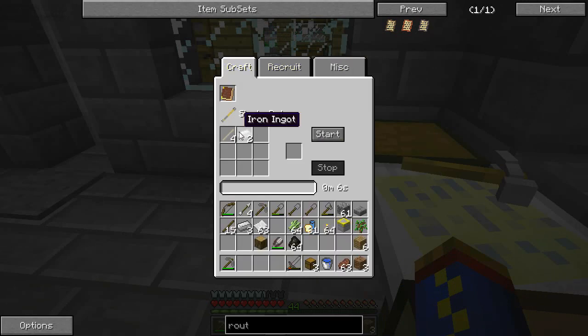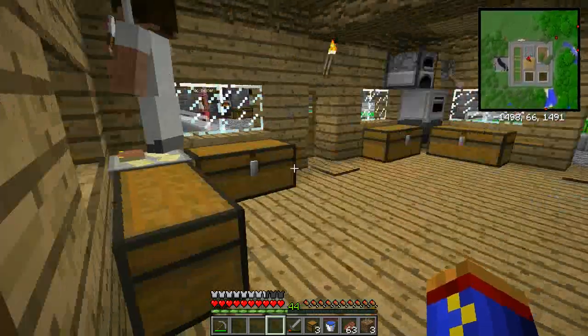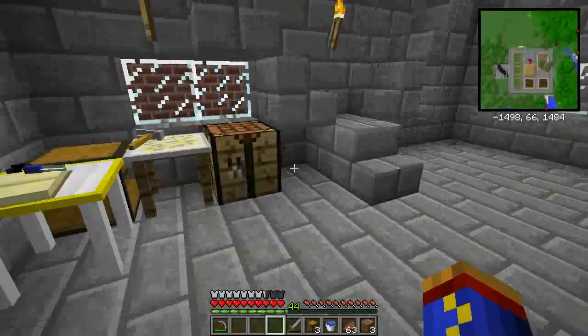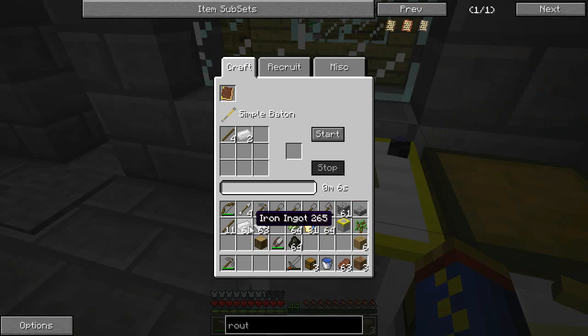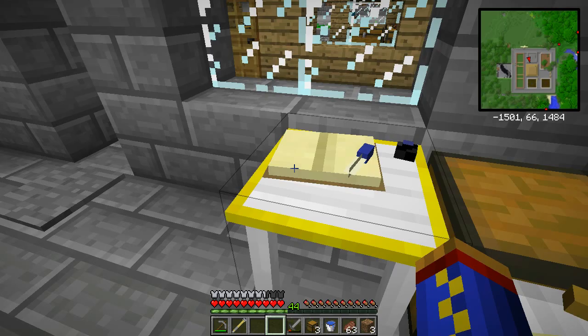I do have one iron ingot if you need it. Oh no, I've got a couple of stacks. Actually, I made a visit to your new quarry over here on the side and grabbed a couple of pieces of iron. Oh, okay. That's the quarry I haven't actually set up as a quarry yet — I just basically put a sign there saying, hey, this is where I'm going to be putting a quarry.